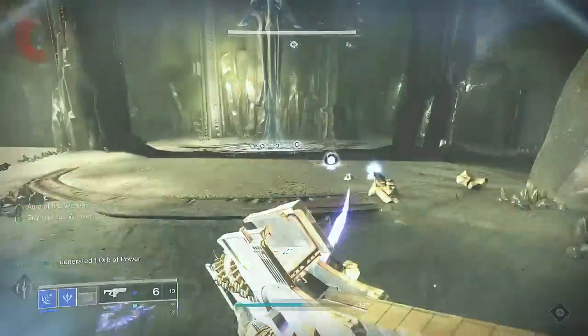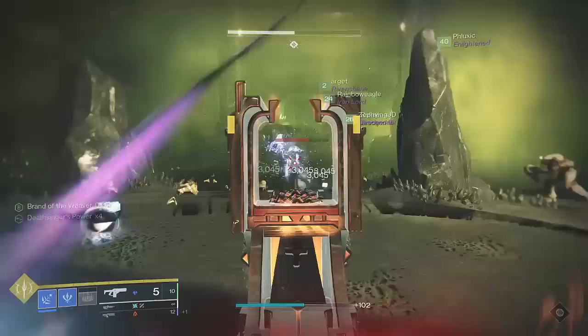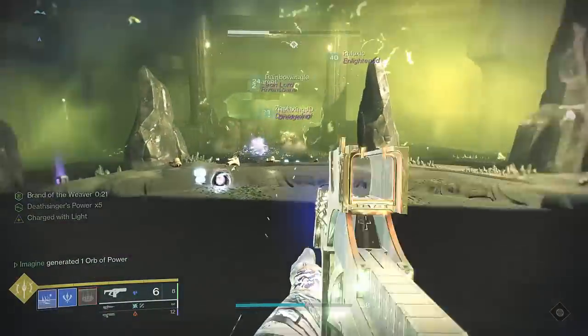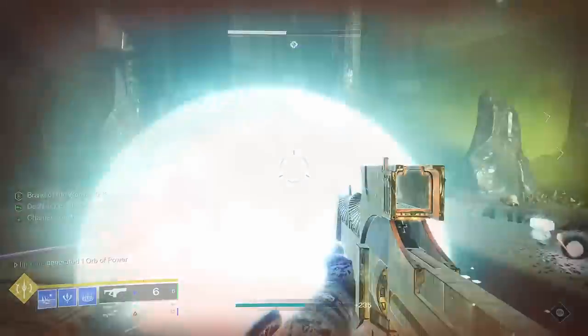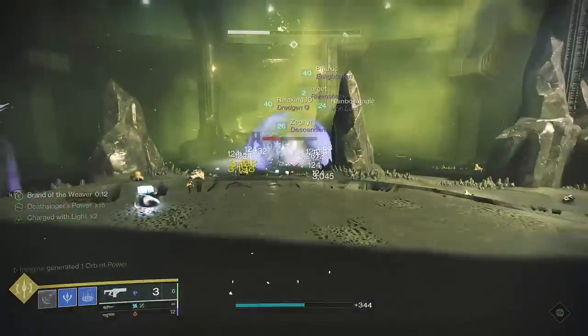In my clan, this build has usually gone by many names, namely Imagine's build, Tankbinder, Omniaculous for Warlocks, but we usually just call it the Bleak Watcher build. This build was a pretty simple concept on the surface, but under the hood, it's a very complex and nuanced build with several moving parts that all complement each other and serve to accomplish a single goal: to be able to be everywhere on the map at once.